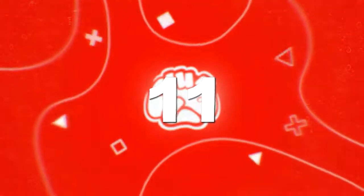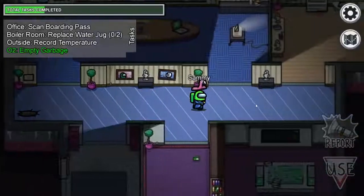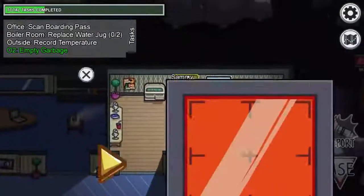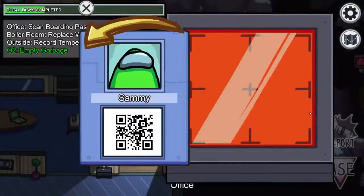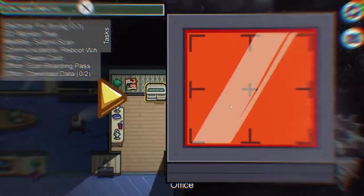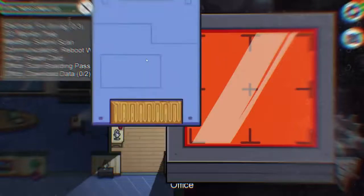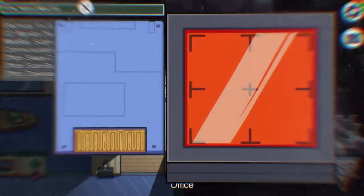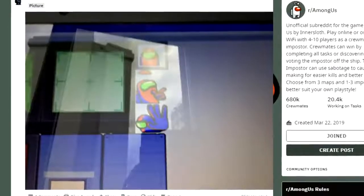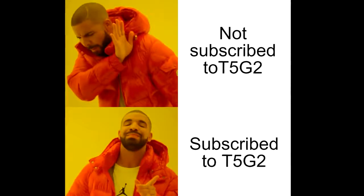Number 11: The Secret Drake Easter Egg. For Drake fans out there, there's a reference to the rapper in Among Us, and literally almost no one knows about it. If you remember the boarding pass task on the Polus map, you'll probably know it already has an Easter egg — scanning the QR code gives a reference to the Fresh Prince of Bel-Air. But there's another secret in the boarding pass room: the ID photo for the card changes every single time you use it, and sometimes you'll get one of two images that are a parody of Drake's Hotline Bling meme.